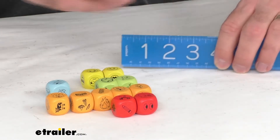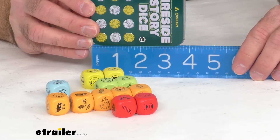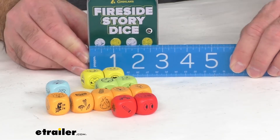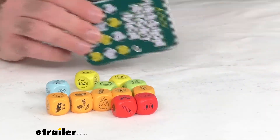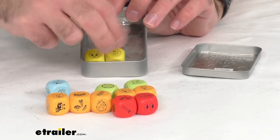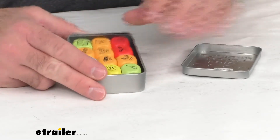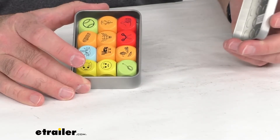Let me just give you some measurements here briefly of the container. The container is right at about 3-7/8 inches long, and then we're sitting at 2-7/8 inches wide, and right about an inch in the depth of the tin. So that kind of gives you an idea of the size of the tin, and they just pack away very nicely in here. Each of the die is right at about 3/4 of an inch in size.